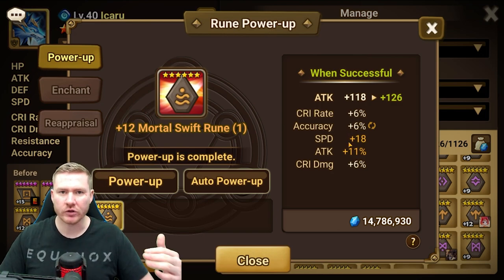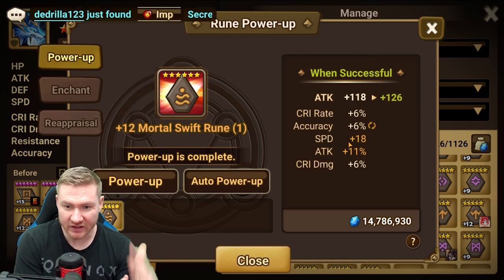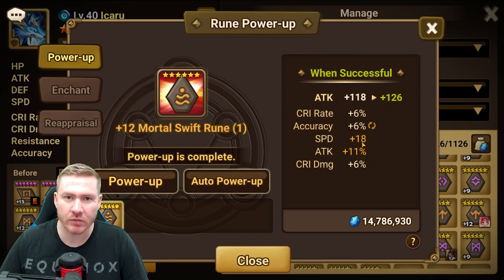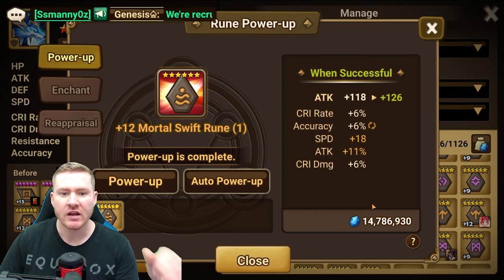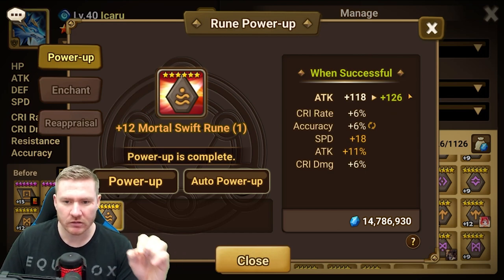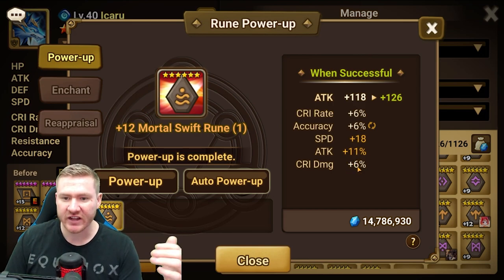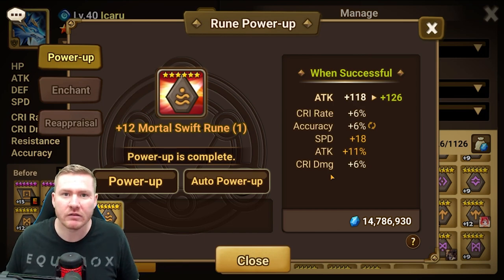We went from having a blue rune with flat HP and speed with a crit rate inherent to now a rune with 18 speed, 11 attack — and I'm doing this with blue and green enchants. When you start getting purple, epic, and legendary rarities, we're talking pretty significant bumps to all these stats. It's a Swift rune — I rolled double speed, got rid of flat HP for accuracy, hit attack and crit damage, and it's got an inherent crit rate. There's a lot of efficiency in this rune now.